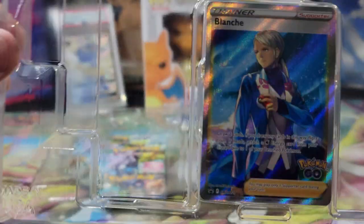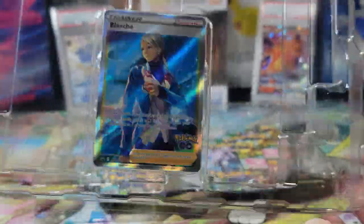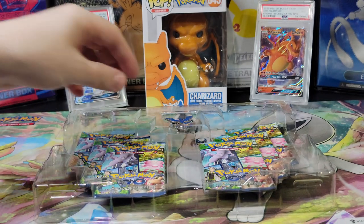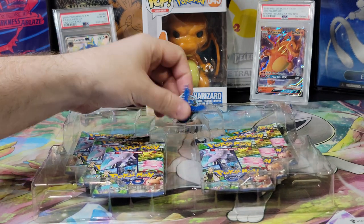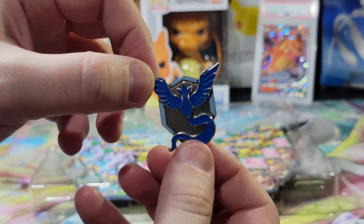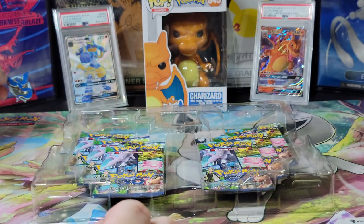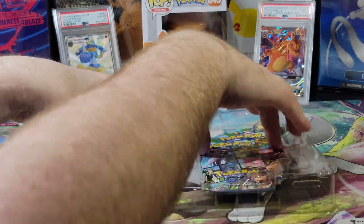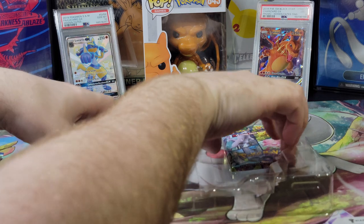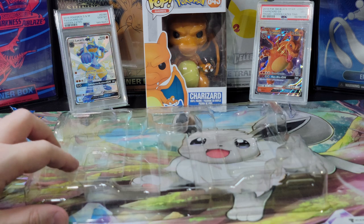So this comes with the Blanche trainer card — the full art, very holographic, really shiny. It also comes with an Articuno pin, Team Mystic. It has six packs — I don't know how to count — and here's the card.